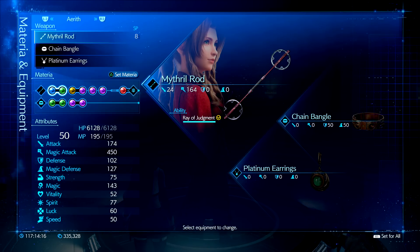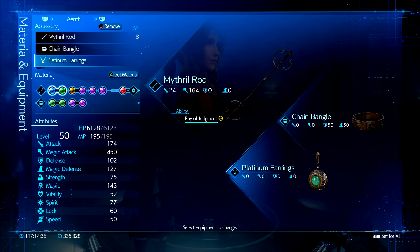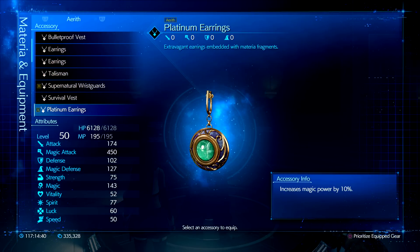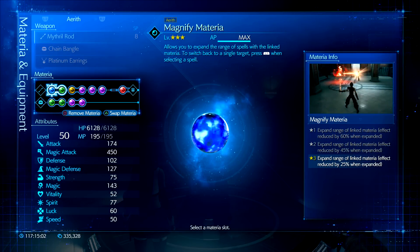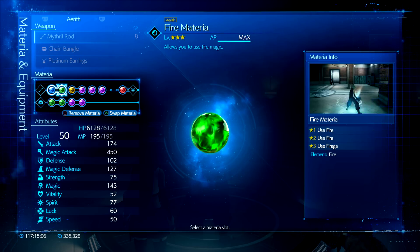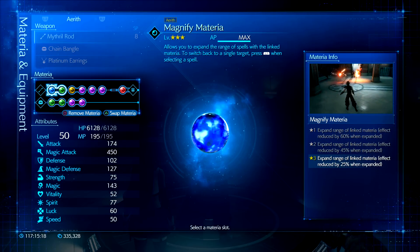The first build we're going to showcase is an all-out damage Black Mage build. This build focuses heavily on damage but can support teammates as well. The weapon of choice is the Mithril Rod for the most magical attack damage — however you can switch this to the Silver Staff and add 2 Magic Up materias to have amazing damage and MP saving abilities. Chain Bangle gives us 50-50 defense for magical and physical but also gives us 4 materia slots. The accessory of choice is the Platinum Earrings because this increases Aerith's magic attack power by 10% — we're going for raw damage output. When it comes to materia, the most popular option is Magnify, which when paired with a healing materia can heal all teammates, or if using an attack spell it can attack all enemies. We're using Fire here to basically nuke enemies — adjust this to benefit enemies' weaknesses depending on who you're facing.